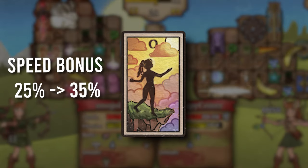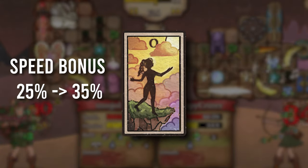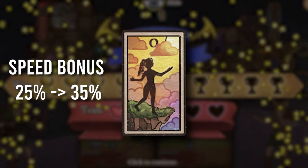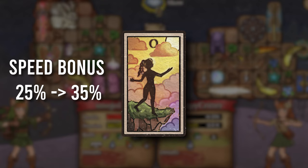Starting with your item balances is the Fool's Card. It got a buff going from 25% to 35%. I think this is a much needed buff. The card itself didn't seem very powerful for its cost, so hopefully this makes it a little bit more valuable and we can actually start seeing people use it a little bit more.